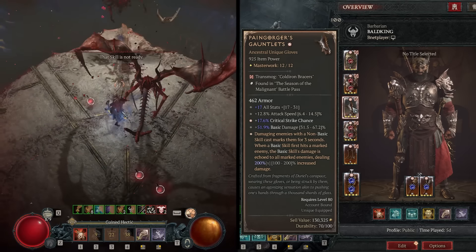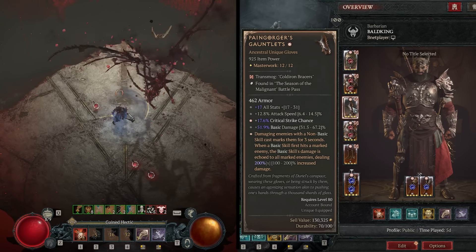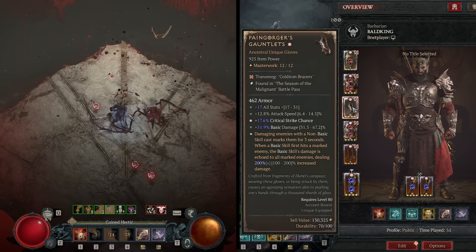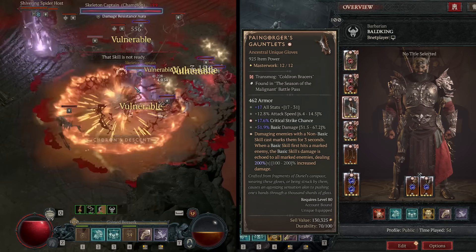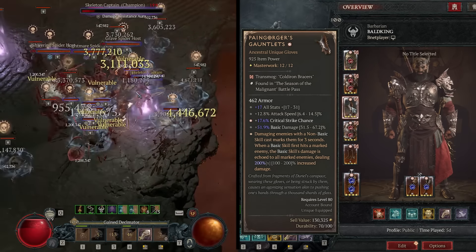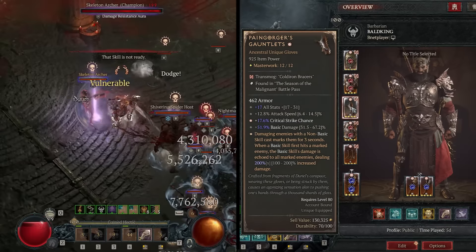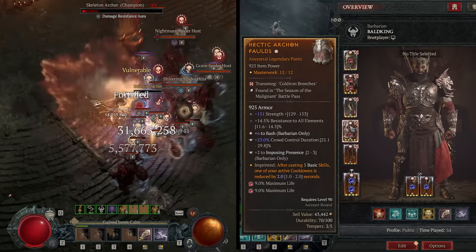The gloves are the only really insane gear piece I have. Having a greater affix is not a requirement — just grab one with the highest possible affix roll. These gloves make clearing trash insanely easy, and when you get a boss with adds you can get bleed ticking for a billion damage.